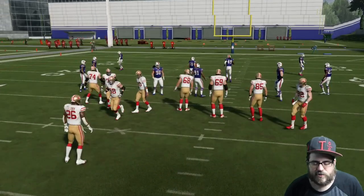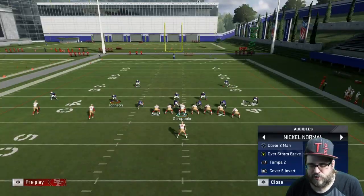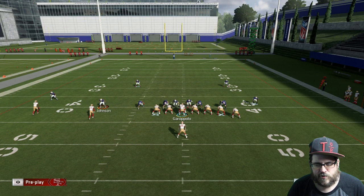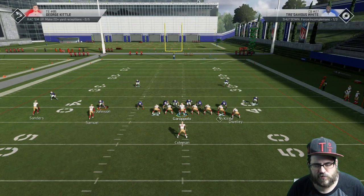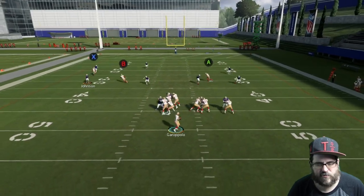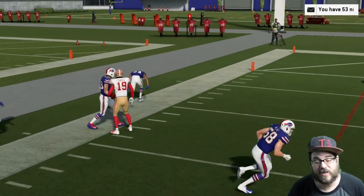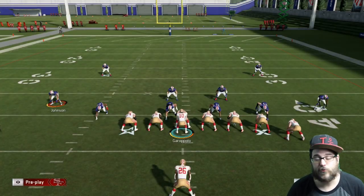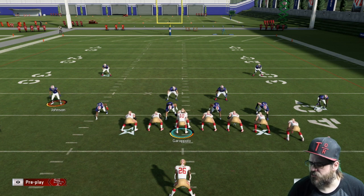Maybe we'll switch to a cover three to get a better look. See, that corner route is going to find that window a lot better there. That corner route is one of those dangerous routes that can really get open — it's annoying to defend and can really create problems. So I'll run that just for the corner route mostly, and sometimes the streak and a little in route.